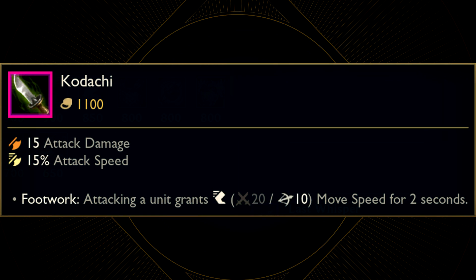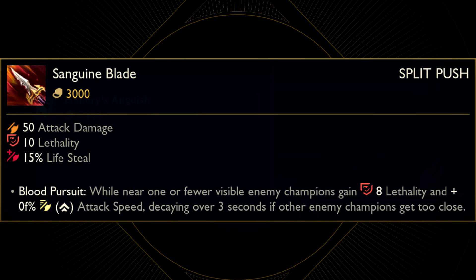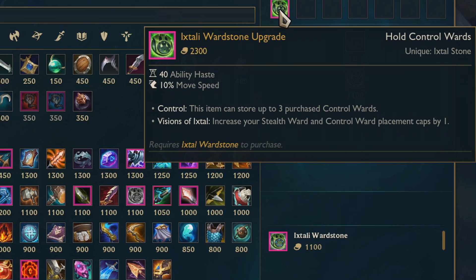Then there is Kama, which is one of those scythe weapons which ninjas used. Interestingly, Kama later upgrades into Whip Chain, which could be a reference to the fact that sometimes ninjas connected two kamas with a chain. Either way this is definitely coming from Ionia. Then there is Caulfield's Warhammer, which aesthetically looks like a Demacian weapon. Then there is Kodiachi, which is just a name for a real shinobi blade, so it definitely comes from Ionia. Then there is Serrated Dirk, which definitely looks Noxian, especially because it upgrades into Sanguine Blade, which really seems to be referencing the Crimson Cult of Vladimir. Then there is Ancient Runestone - its ability is called Visions of Ixtal, which reveals that not only is this item from Ixtal, but the wards which the item spawns should also be Ixtali. Later this can be upgraded into Ixtal Wardstone.